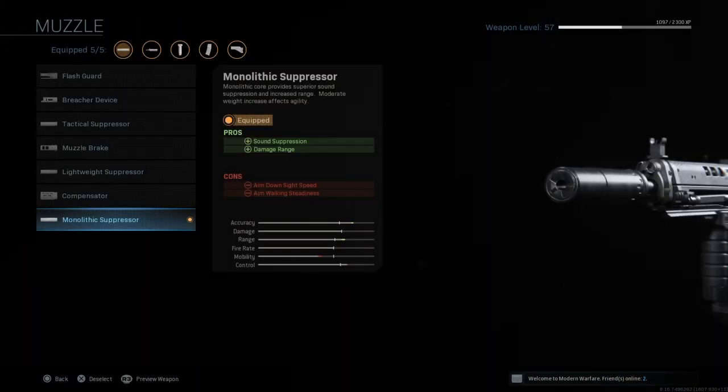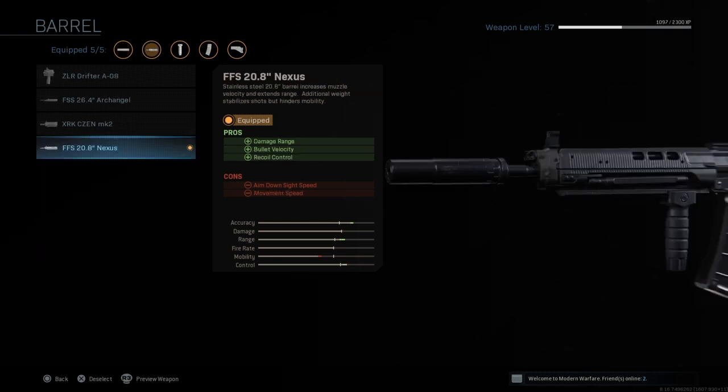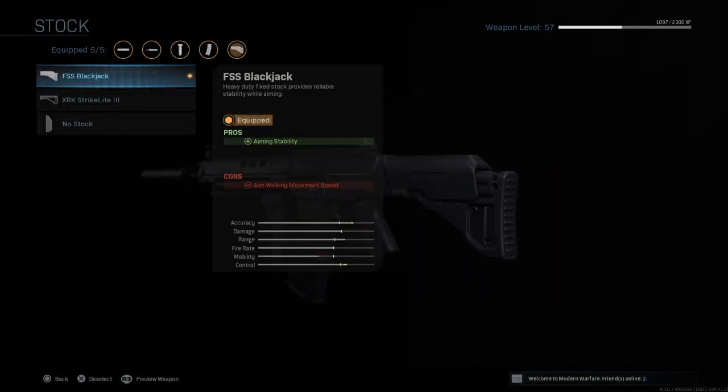The next class is the Grau 5.56. I'm honestly not sure if I prefer this class or the M4A1 — both are really good. The first attachment is the Monolithic Suppressor for better sound suppression and damage range, similar to the M4A1. Next up is the FS 20.8 Inch Nexus Barrel, which increases damage range, bullet velocity, and recoil control, giving this weapon super good accuracy, range, and control.